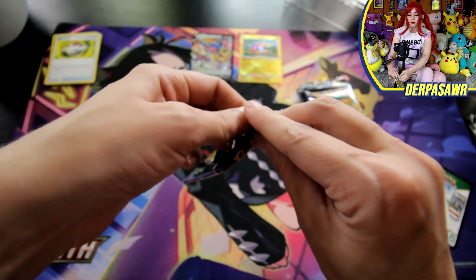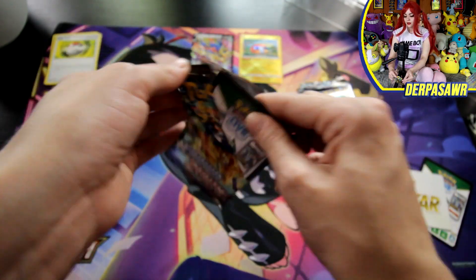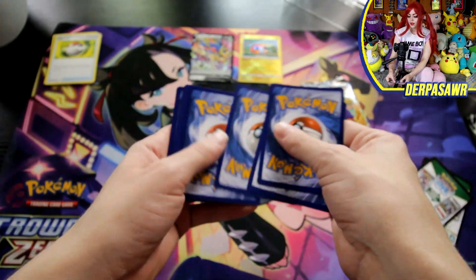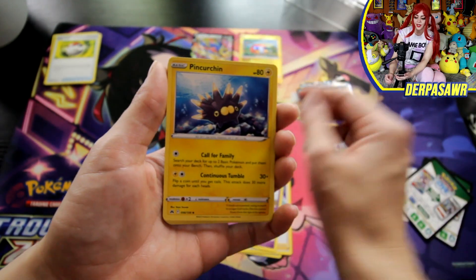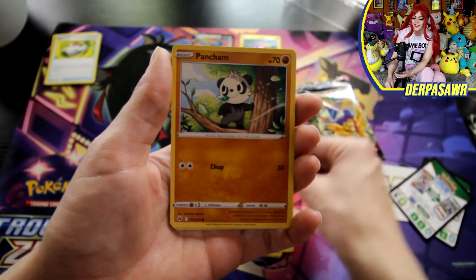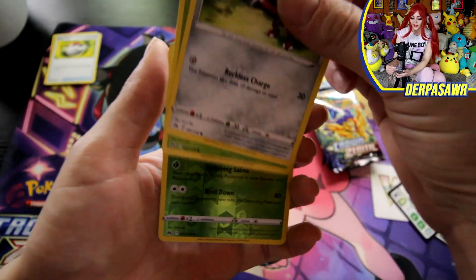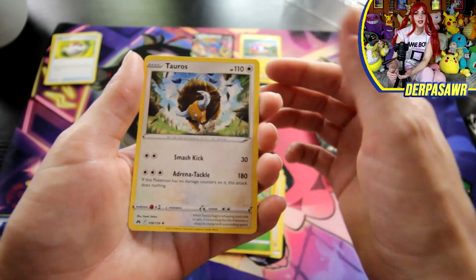Would it be a Derpasaur video if I wasn't stuttering over my words? I'm struggling to open packs. We have Energy, Digging Duo, a Girafarig, Pinkurchin, Shinx, a Pancham, Snorunt, Pawniard, a Tangela, a Carnivine, and a Tauros.